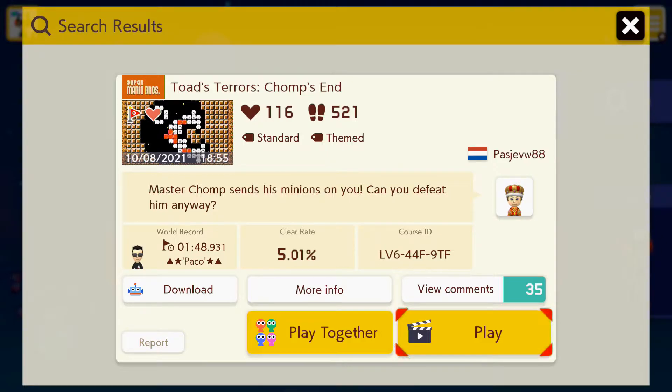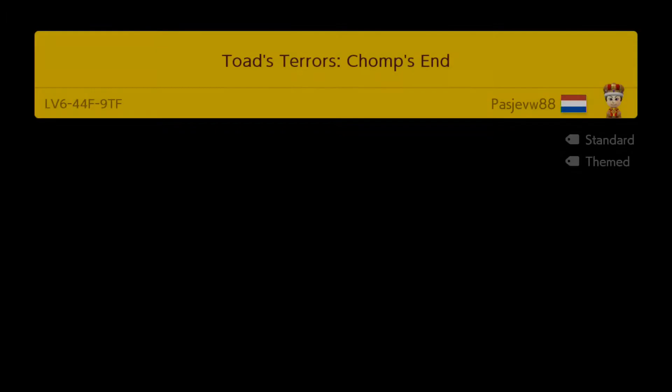Here we go with the final part of this chapter — Toad's Terrors: Chomp's End. Master Chomp sends his minions on you. Can you defeat him anyway? You finally get to defeat Master Chomp in this part of the game. Let's find out.